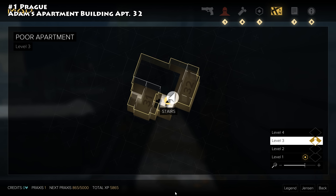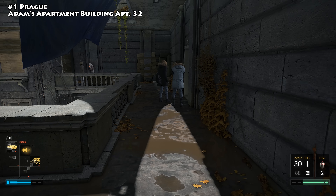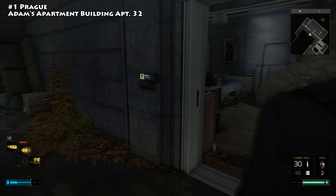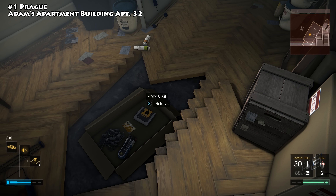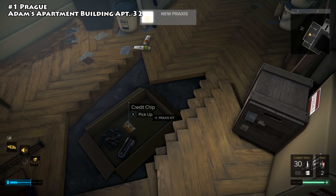We're back today tracking down all the Praxis kits available for collection in the various zones in Deus Ex: Mankind Divided. The first one you'll come across is inside Adam's apartment building in Prague. Head up to level three and find apartment number 32. Inside the apartment, on the floor, you'll find a stash. Crack it open and inside you'll find your Praxis kit.